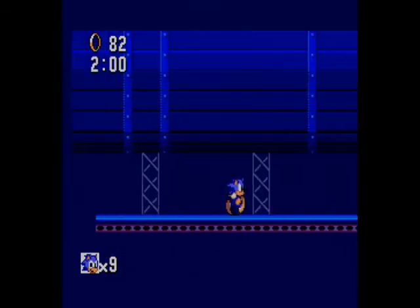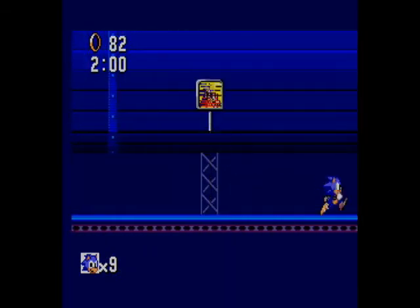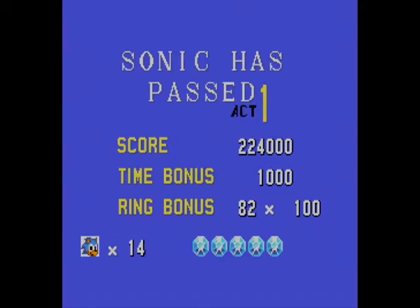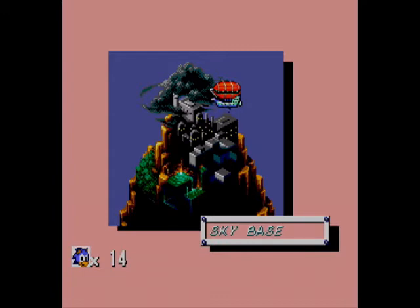Try not to fall off because that's bad. And we're on Robotnik's Egg Blimp or Skyforter or whatever it's called in this game. Egg Carrier? It was called that in the other Sonic games. Well it was Wing Fortress in Sonic 2 but still. Now we're on Sky Base. We're on a blimp. Because Eggman is a big fat blimp.